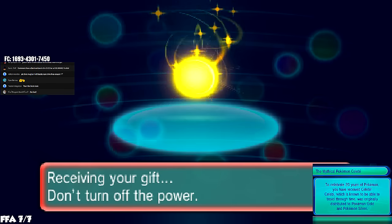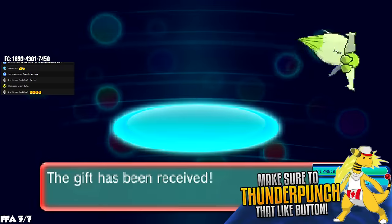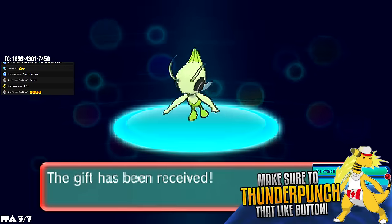It's taking a while but it will come up. There we go — 'The Mythical Pokémon Celebi received.' Hit yes to accept this gift, and that's all you have to do. Now you've got yourself a Celebi. It's a free special event Pokémon and it looks all cool flying around on the screen.